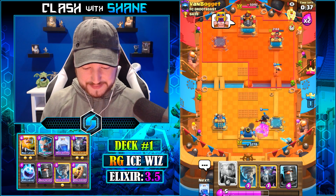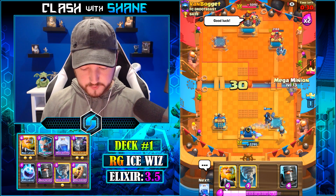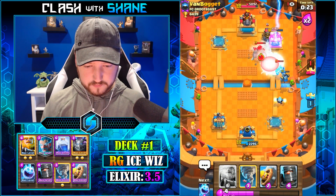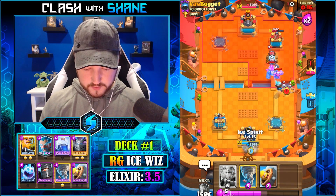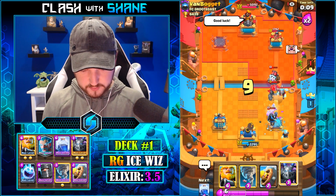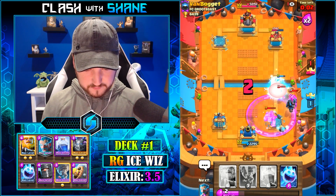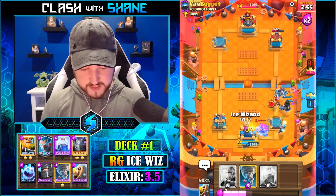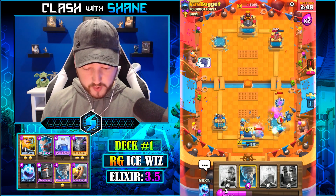There's a Sparky — respectable choice. Lightning spell here, then we get a Dark Prince down. Ice Spirit as well, Ice Wizard here. Dark Prince will be sacrificial. Dark Prince tanking — there we go. Ice Wizard's dead, Dark Prince is doing his thing over there taking care of the Sparky. Sparky goes down, Dark Prince tanking some more. Mega Minion here, and we sneak one RG into the pocket.